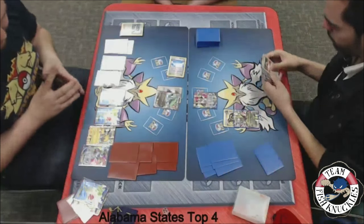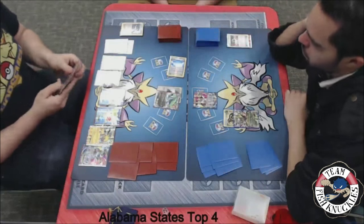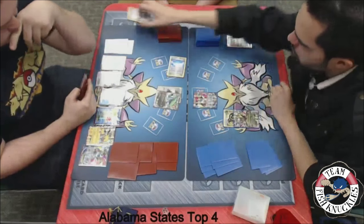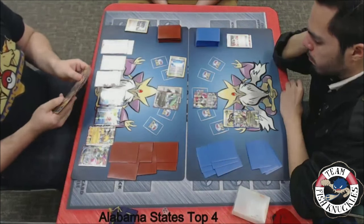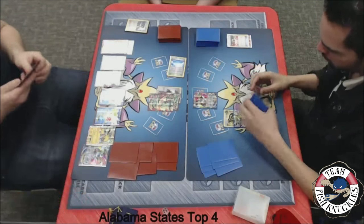Looks like he's going to grab a Shaymin, Mega Rayquaza, and maybe an Aegislash. I apologize for that glare — we haven't seen that glare in a really long time but it's making an appearance in Top 4. I guess Blake's cards are just too shiny. We see a Mega Rayquaza going to the bench, another Mega Rayquaza to the active. Looks like he grabbed double Mega Rayquaza, and it's on to Jose's turn.